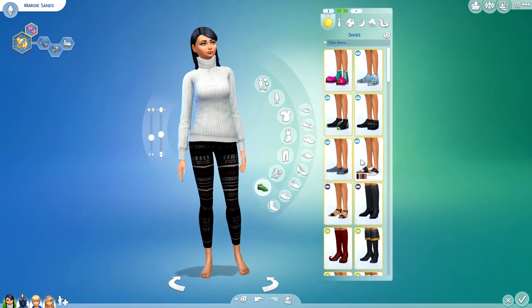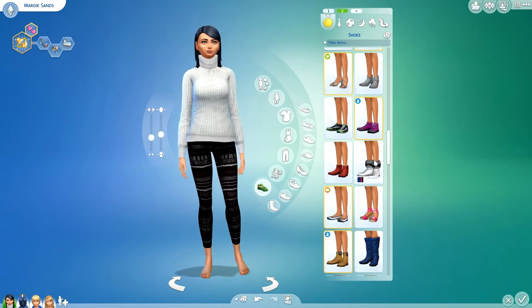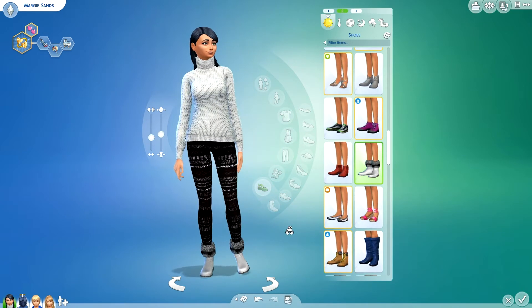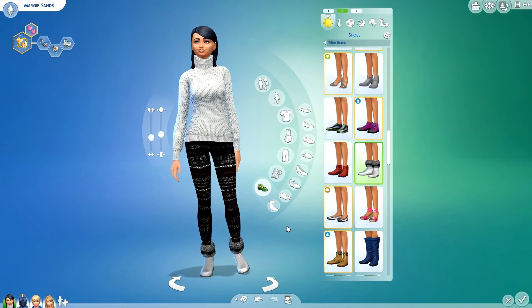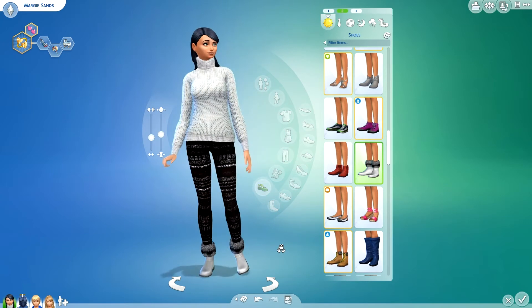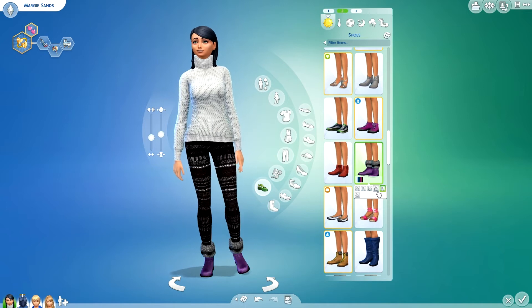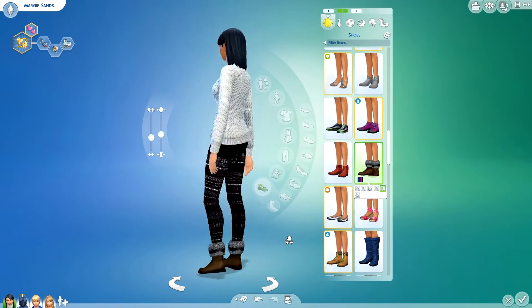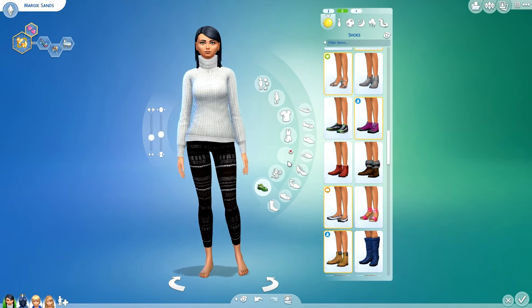We have some shoes — one pair I want to show you. The fur cuff boots are by Natalise, and they come in a range of colors. I like the white and the black the most. Here's the black version, but they do come in blue, green, purple, and brown. So you can have some fur cuff boots for the winter.